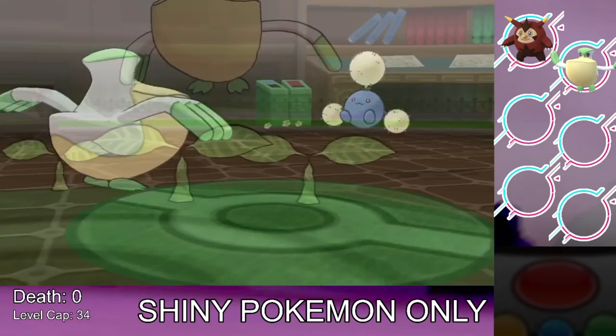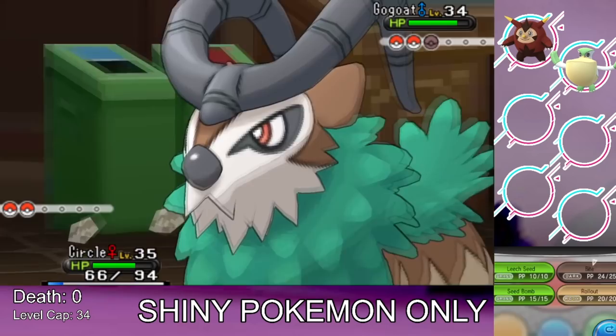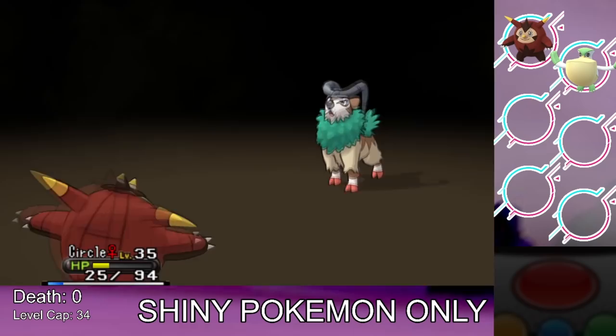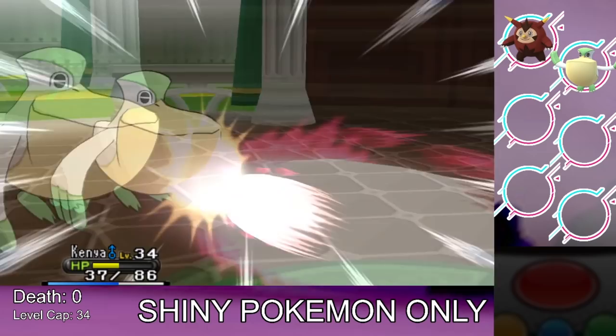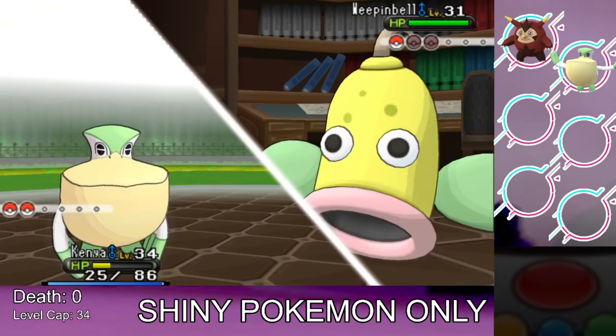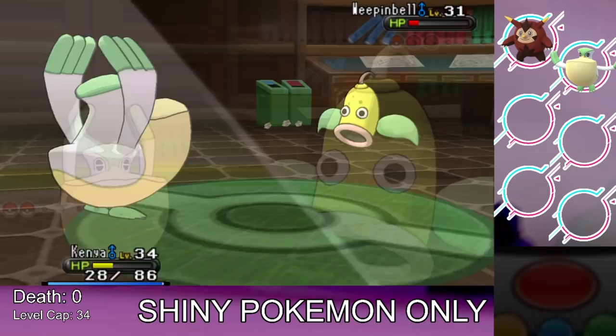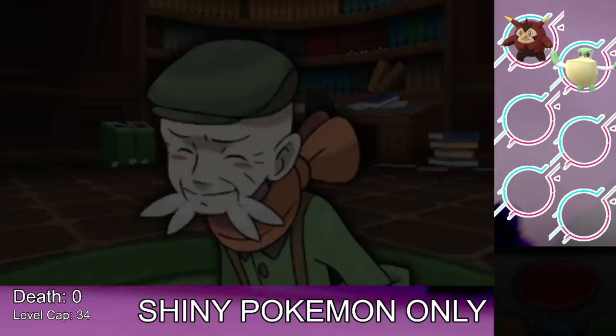Against Ramos's Gogoat, I switch to Quilladin to take more damage — it didn't. I chip it down but get forced out, bringing Pelipper back in. Gogoat hits with Take Down, dealing a lot of damage. I roost up to regain HP and use Wing Attack to knock it out. He sends in Weeping Bell next; I roost up in front of it and Wing Attack knocks it out too. We get the fourth gym badge and realize we need to go shiny hunting before the Electric gym.